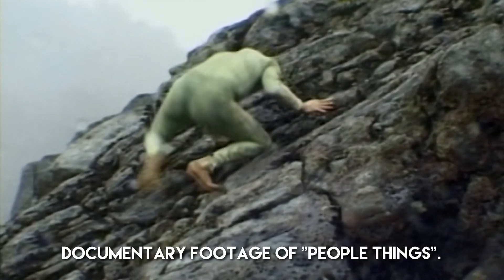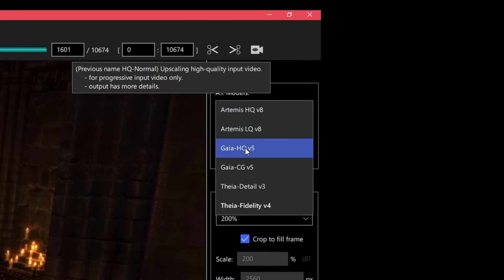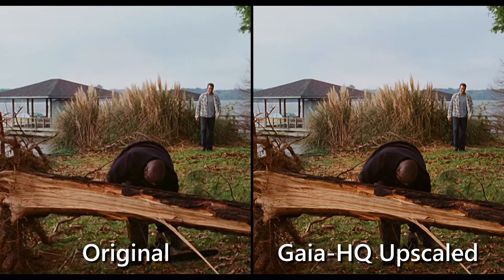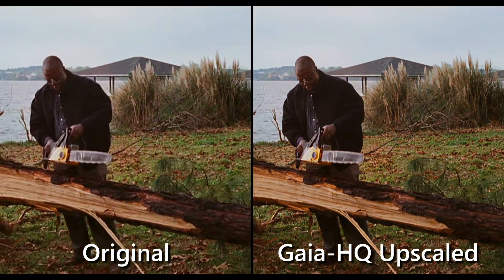If it's footage of people doing people things you're trying to upscale, use Gaia HQ. It's probably the most common use case and thankfully it does its job pretty well. So it's a good pick if you've got old home movies, films, or a snuff collection that needs crisping up.